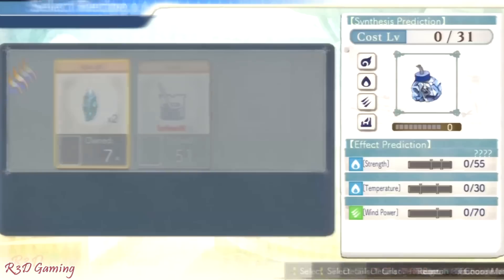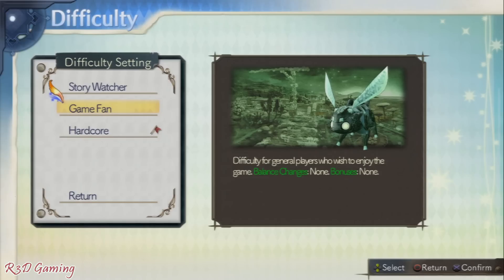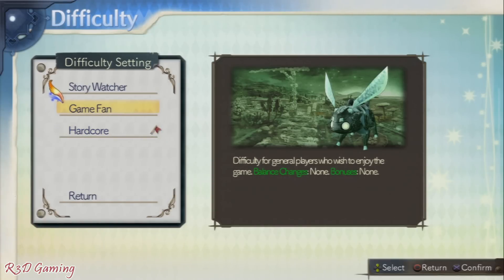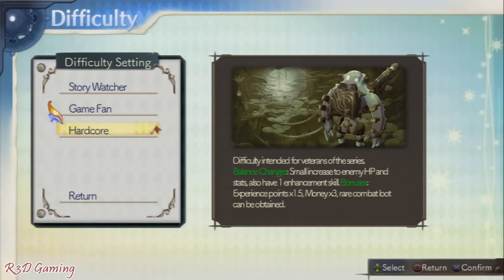There are three difficulties in this game: Story Watcher, which is really easy; Game Fan; and Hardcore. You can change the difficulty at any time in Atelier Shally Plus. Hardcore difficulty gives you an experience booster, increased enemy health, more money, and the ability to obtain rare combat loot. It's for more experienced JRPG fans and can bring easy bosses up to your level.